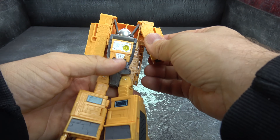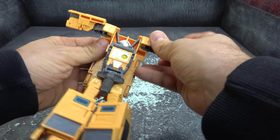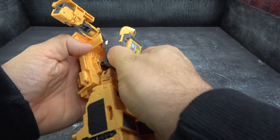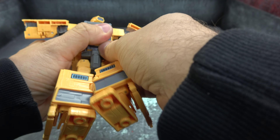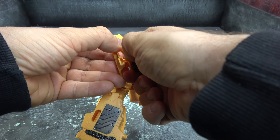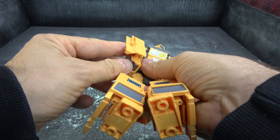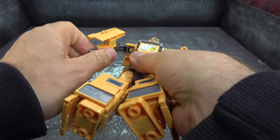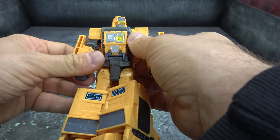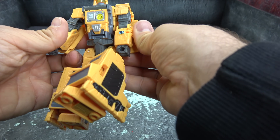Untab your arms here — they're tabbed into the side — that will allow you to detach the backpack. Pull the head up, head goes back, the backpack tabs back in. Much like the feet, you just pull back the panel here, flip the hand down, pull back the panel, flip the hand down — and that's this guy.